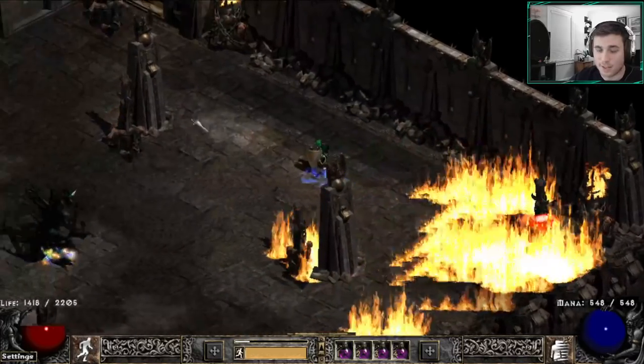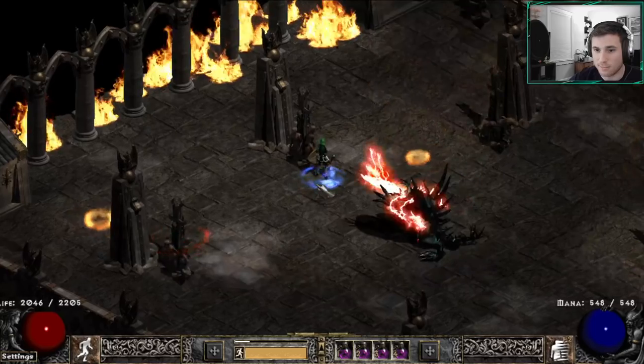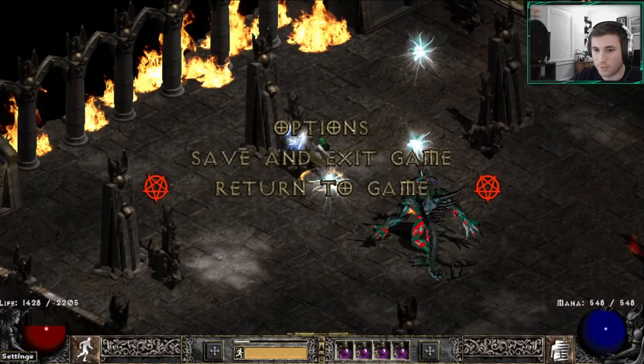Another attack the pillars can do is a melee lightning attack. If you stand too close to them, they will attack you with a lightning strike that deals around 2,700 lightning damage, and it can hit you into your faster hit recovery breakpoints. So you really want to try to avoid standing too close to these pillars.